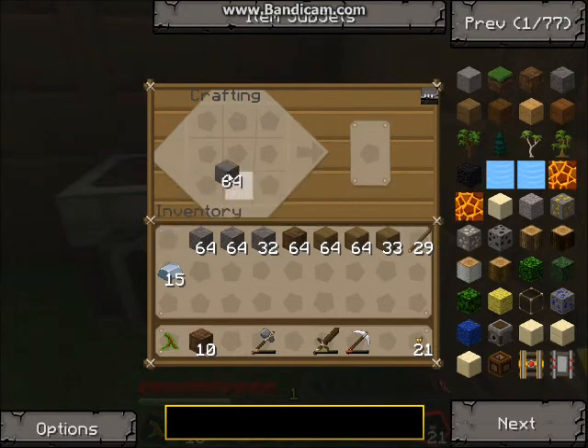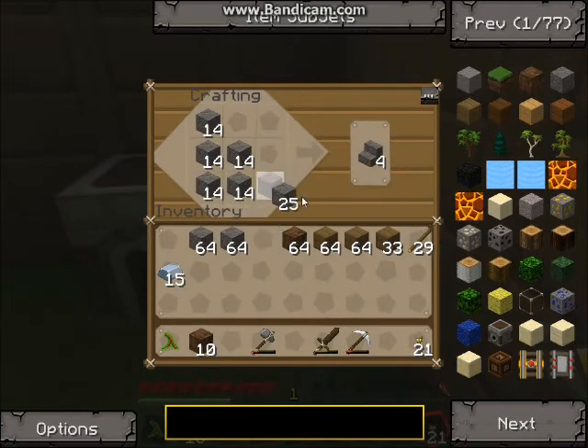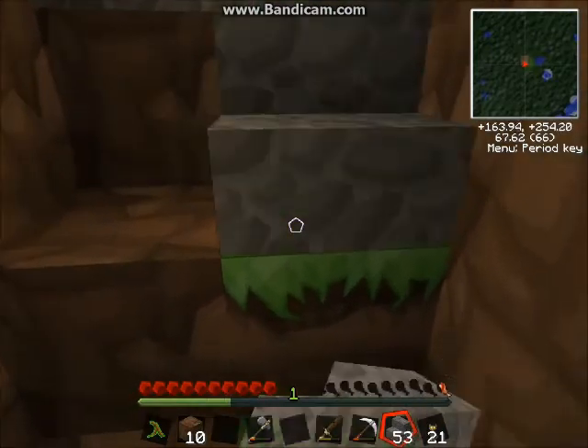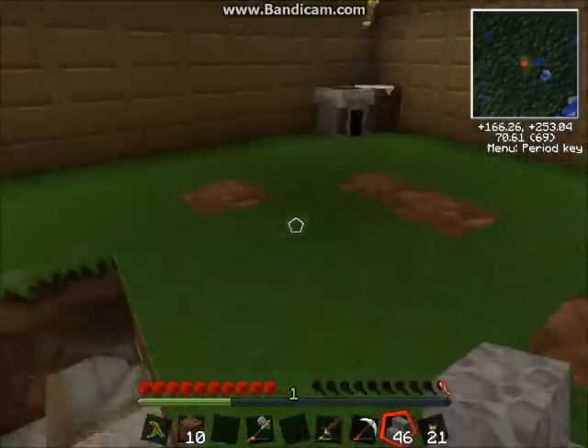But what I'm going to make - if I can remember how to do it - cobble steps. I'm probably going to make way more than I need. The reason why I've made more head space in the mine shaft is so you can put stairs down - makes life a lot easier because you don't have to jump up. I've only made 56 so it's not too many. So what you do is you just plonk them down like this. And there you go - makes life a lot easier.